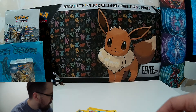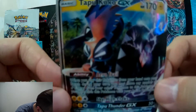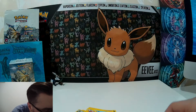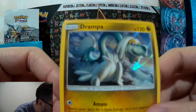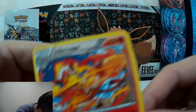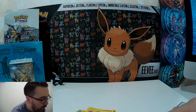So just to show again quickly what we've got here: we have our Tapu Koko GX card from the box, we have our Drampa holo card — nice holo there — and then we have our Infernape holo card.